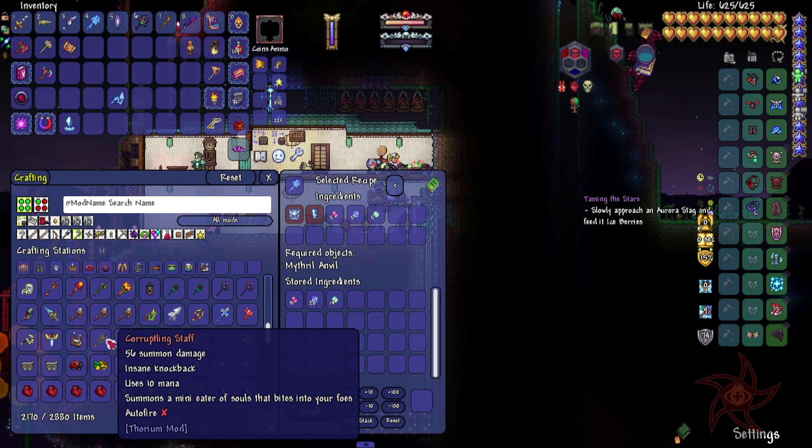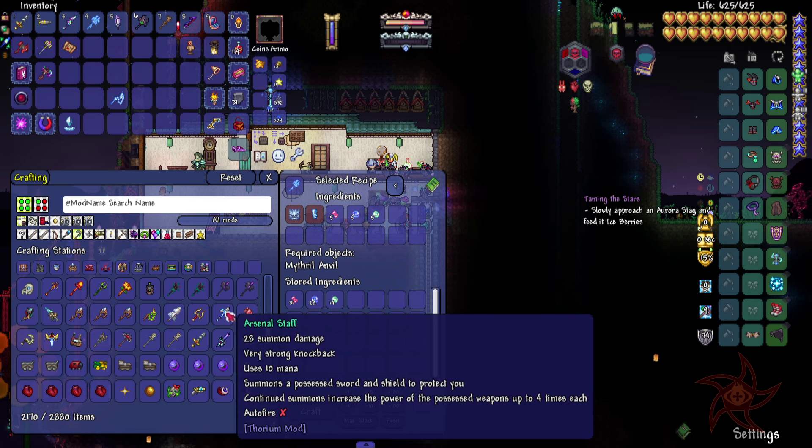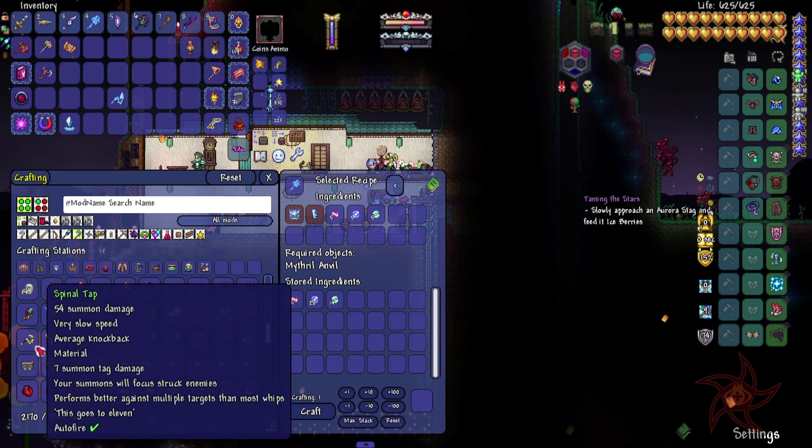Corrupting Staff, huh? Mini Eater Souls. I do have the Optic Staff now, which is not bad.